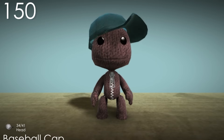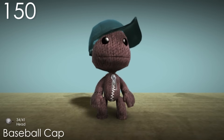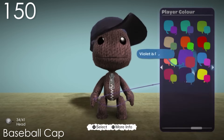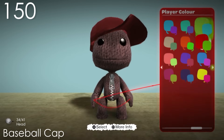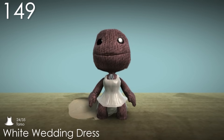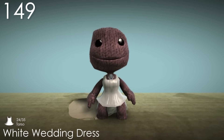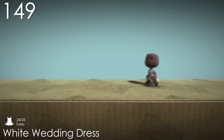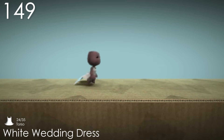Number 150: Baseball Cap. The unusual positioning of this costume adds a lot of interest to something that probably would have been kind of ordinary. The popper colour was a good idea here, and the strap on the back is also a nice detail. Number 149: White Wedding Dress. This dress is pretty cool because of how long it is and the way that it flows when you move around. Aside from that though, it's still just a plain white dress with some interesting texturing going on.